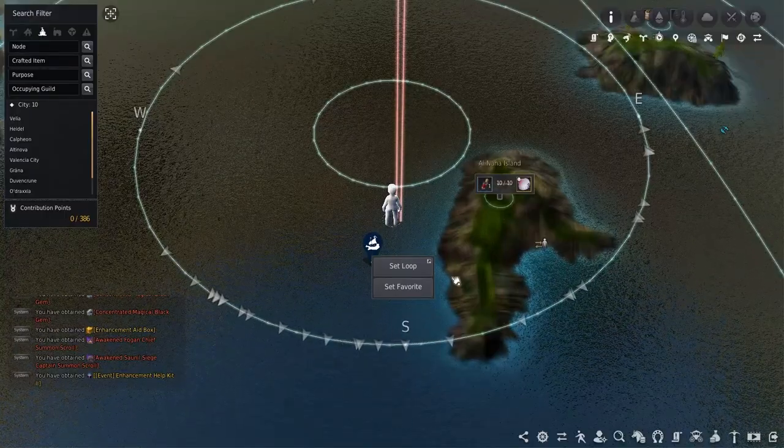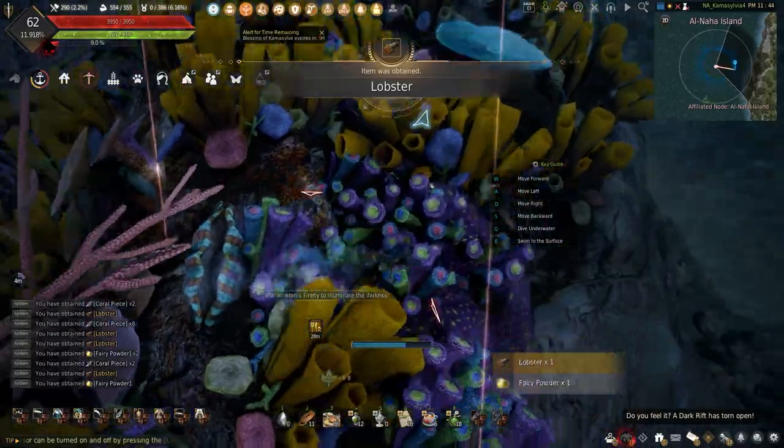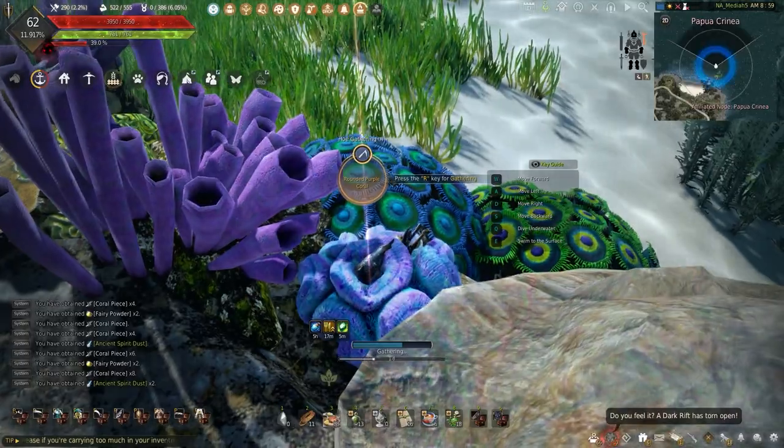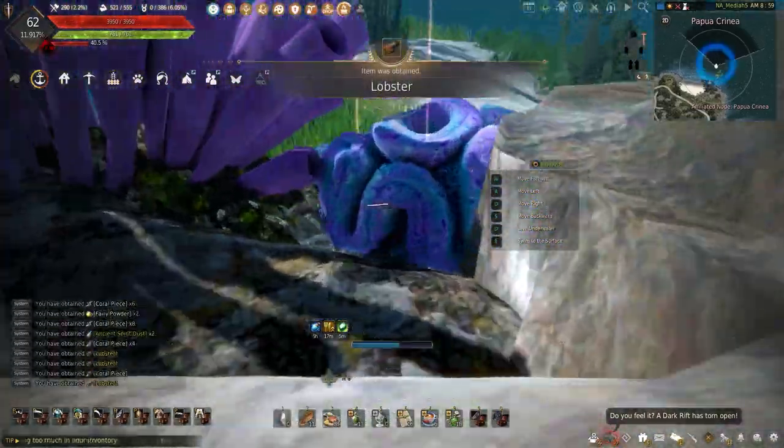Choosing to gather at Anaha Island would get more lobster and coral, so coming out here I wouldn't be shocked if this doesn't make me the same amount. And remember, this is dead content, so if it's not exciting to you, don't worry — you're not alone.